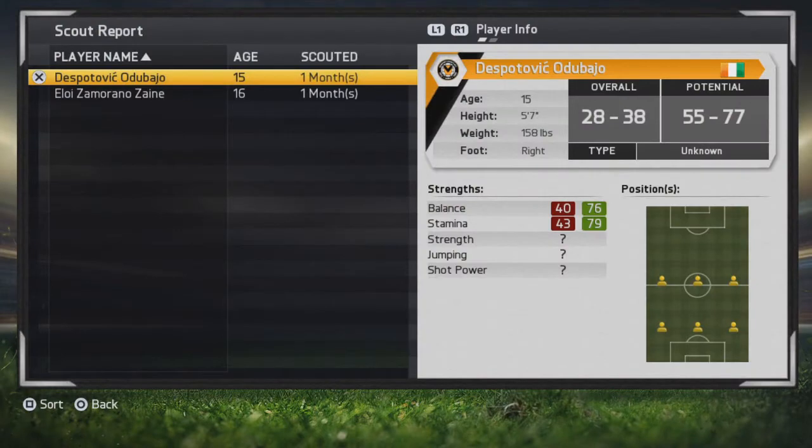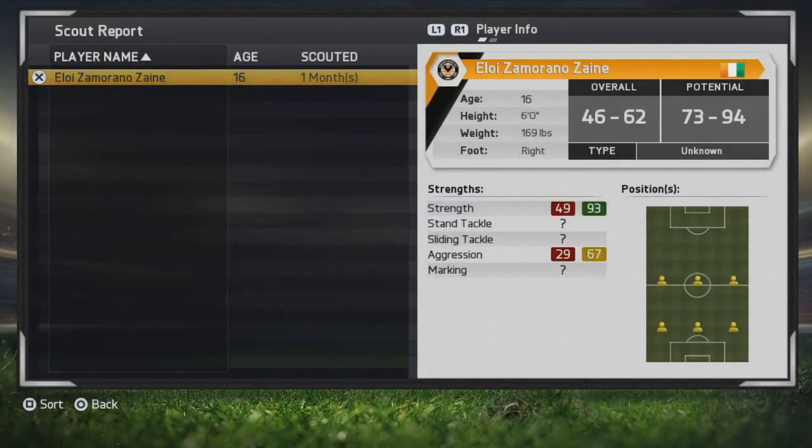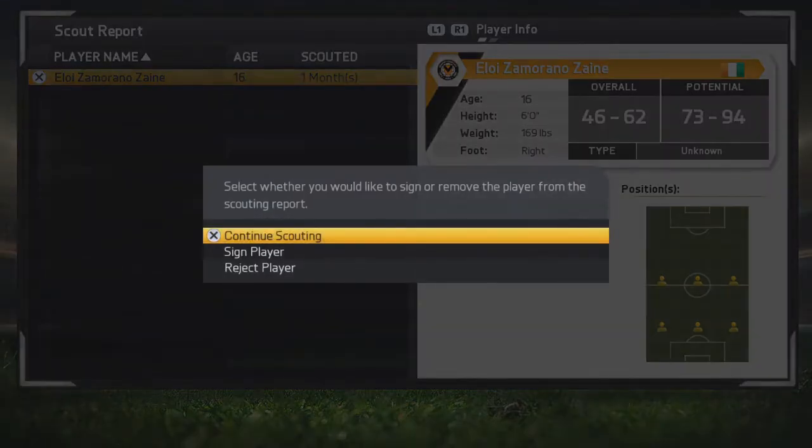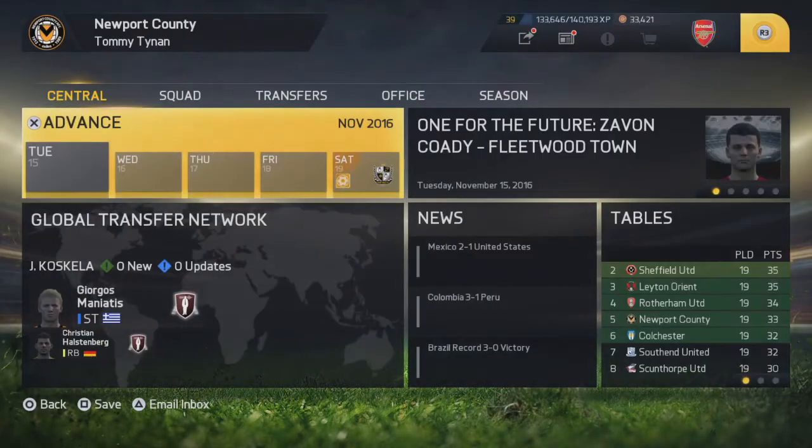Scouting update brings back a 77 from the Ivory Coast — we'll reject him. And Zane — a 94-rated player, looks like a defender, 6 foot, could be a right or left back. We'll sign him straight away. Ivory Coast has been really good for us.